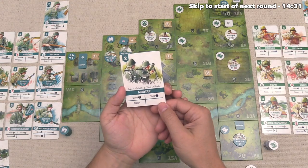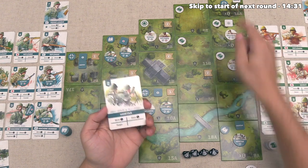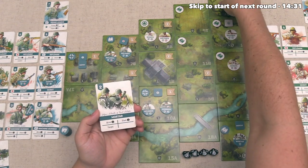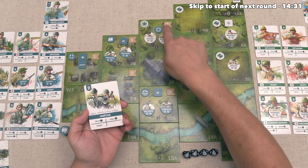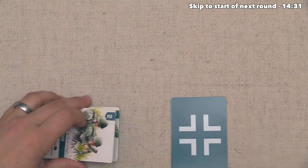Now they play their last card — the Mortar. We've cleared out of their current target spot, but they use this for a target action, moving the target right over here where we are again consolidated. This is starting to become a pretty dangerous part of the board. That finishes their actions and they discard all these cards.